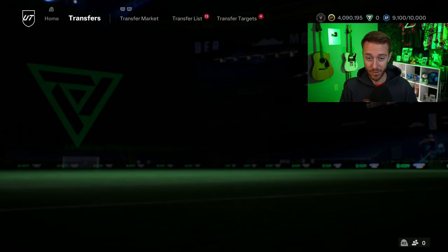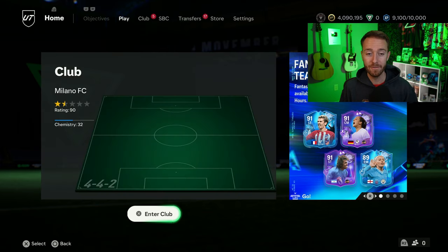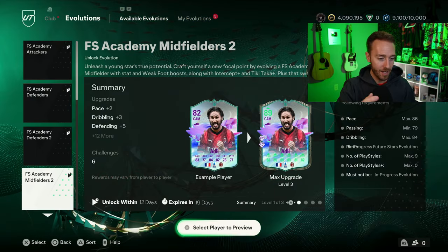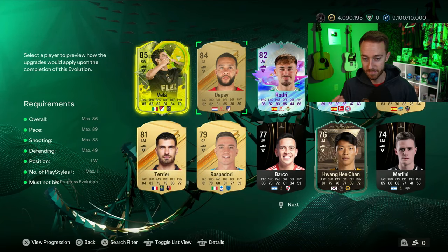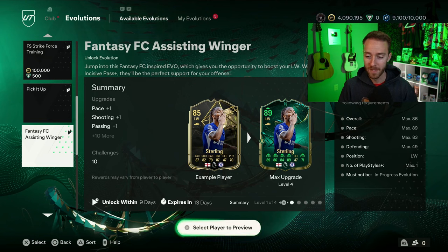SBCs were the big talking point yesterday, but I actually want to go to evolutions first. The evolution leak we had on Friday was finally dropped yesterday on Saturday — it's the Fantasy FC Assisting Winger, a left wing evo capped at 83 shooting. It was exactly as leaked. The cool part is if you have a player with one PlayStyle Plus, you can make them two PlayStyle Pluses with this evo, and it is free.